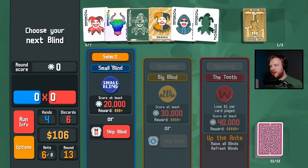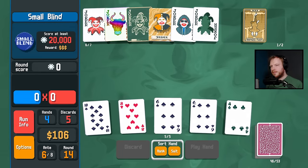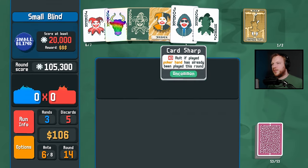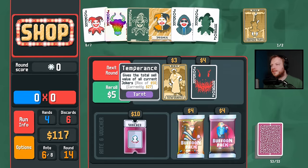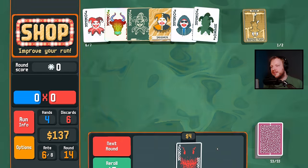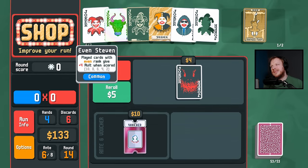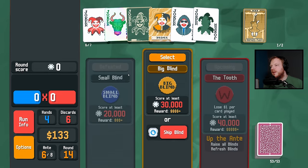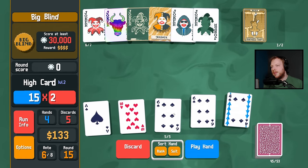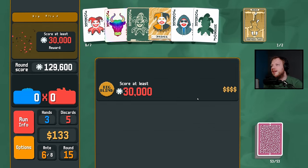Honestly, Card Sharp is doing so little — I don't know if making Joker Stencil 3x will be better. Temperance — loads of money. Just see if there's anything really incredible in these. Blueprint or Wee Joker would be fun but I probably should have taken that. Blueprint or Brainstorm would be completely bonkers here.